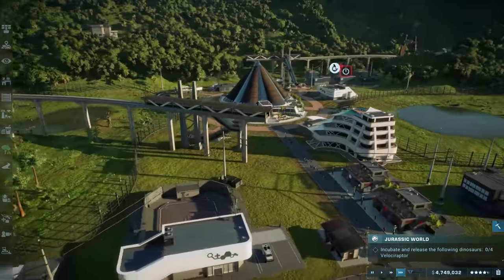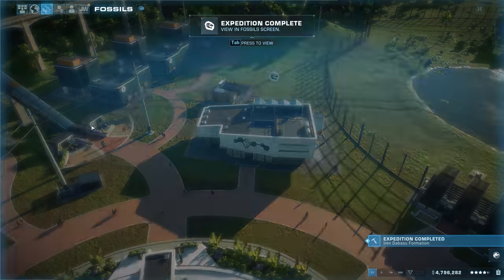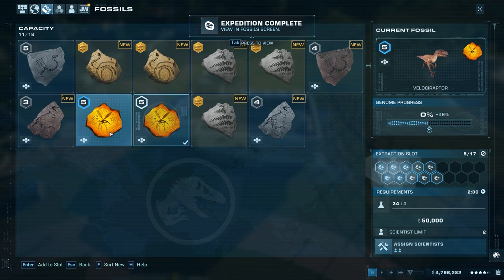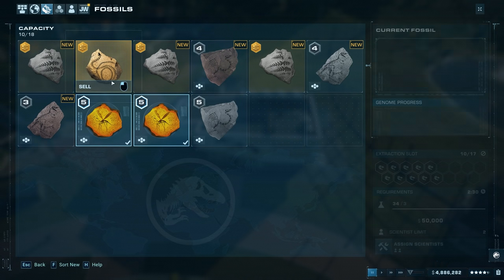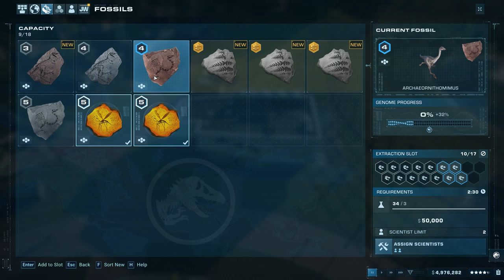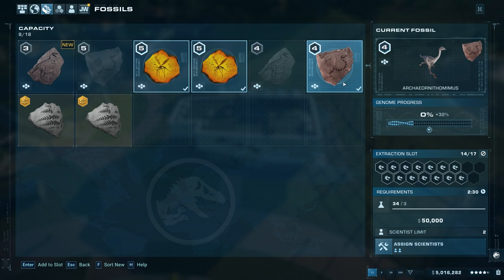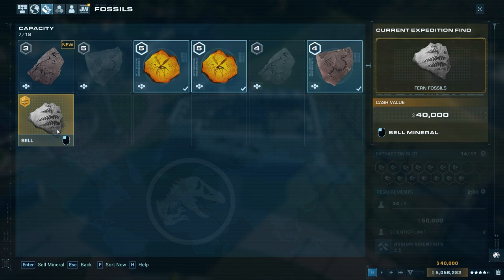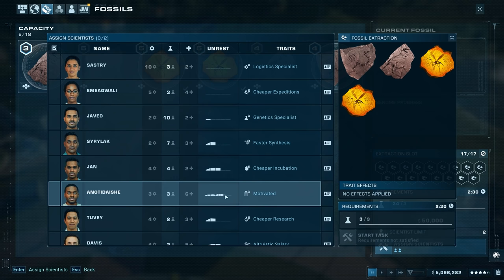The expedition team is coming back. Let's check on the fossils — we got two velociraptor ambers for 90,000, plus some archaeo ornithomimus fossils. We can also sell minerals. We got fern fossils for a three-number rating. Velociraptor genome goes up to 54 and archaeo ornithomimus up to 32. Let's assign the genetic specialist — done in just one minute.